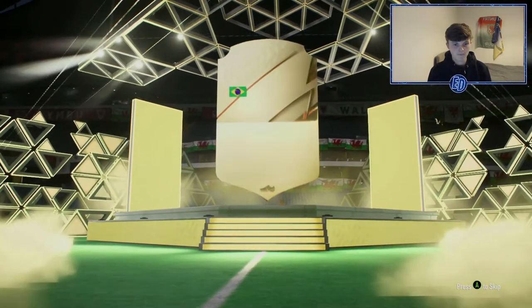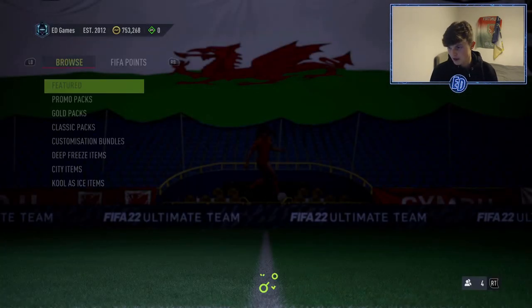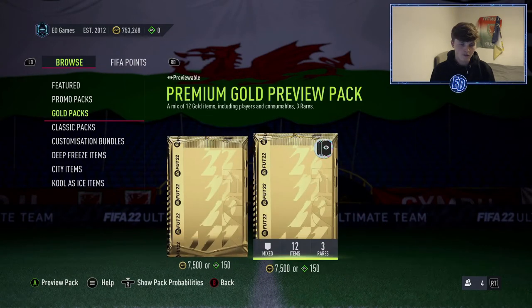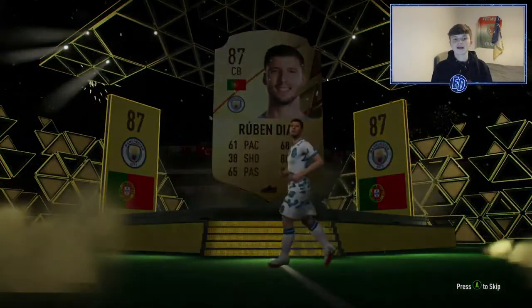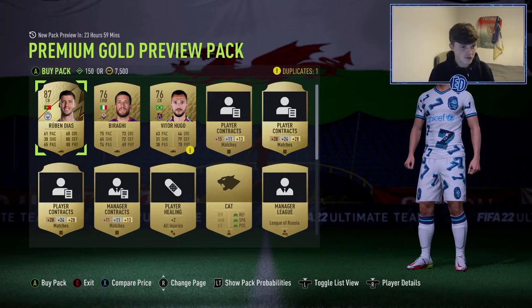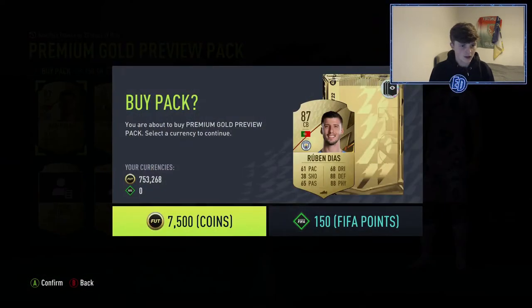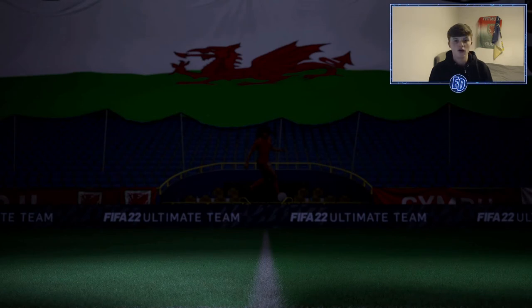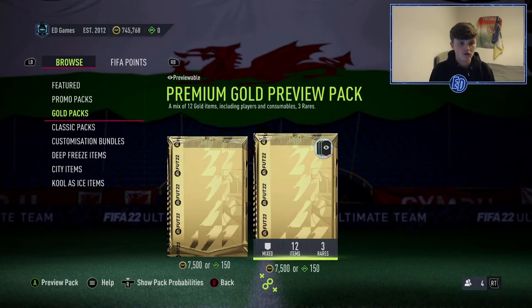Let me know in the comments — is Varane better than Van Dijk or the other way around? I think I will be submitting Van Dijk. I'll show you my team quickly. We'll also do a premium gold preview pack — you never know, might get a new ICE promo player. Get a walkout — it's Portuguese — it's Ruben Diaz! He's definitely over 7.5k. He's 20k actually, so I'll buy it for seven and a half and use Ruben Diaz in an SBC.